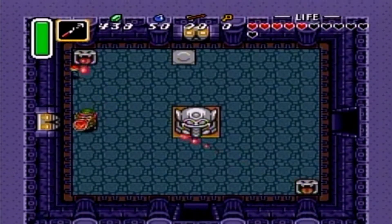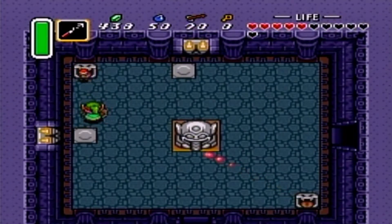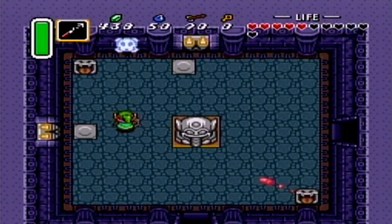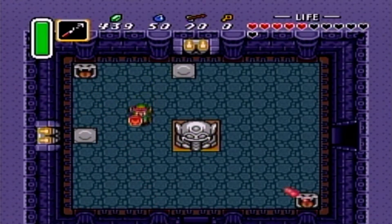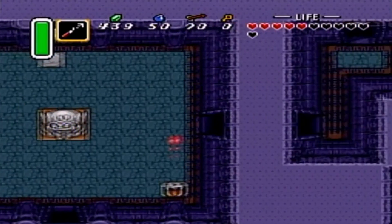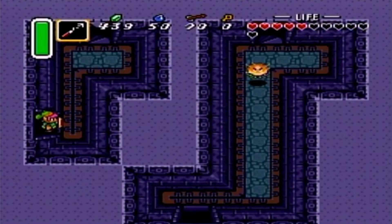I didn't even show this but the hookshot is actually a very handy weapon. It can be annoying when there's obstacles in the way, but when you get past the obstacles it's really solid for tackling enemies. Also, yet another tongue that looks like it's pullable but apparently it's not this time.